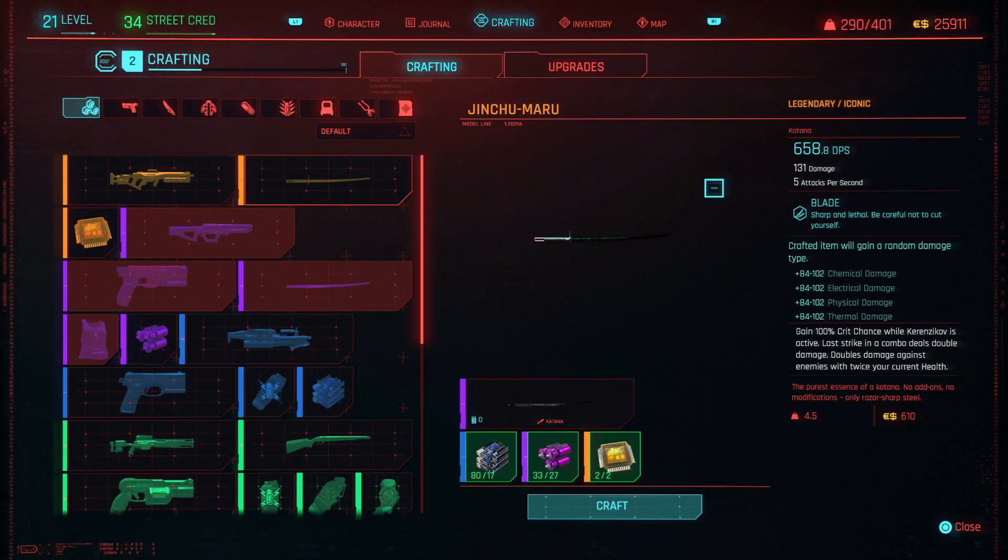This is a follow-up video to the Jinchu Maru blueprint video I posted earlier today. I've actually collected all the items and leveled up — I'm getting ready to craft this. I wanted to show you what it looks like and a little gameplay with it. As you can see, all the specs are on this side; the DPS will be at 658, though that's going to be dependent on your character.